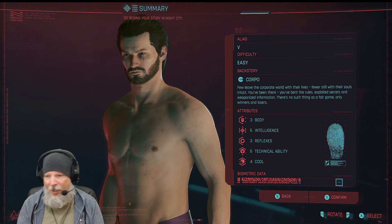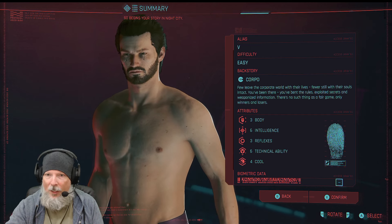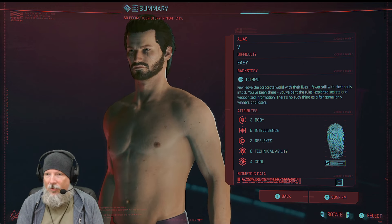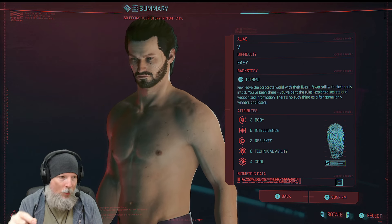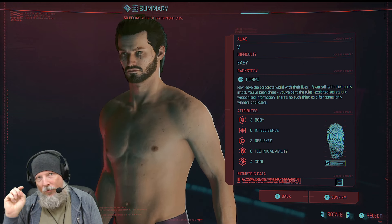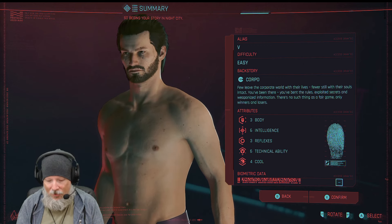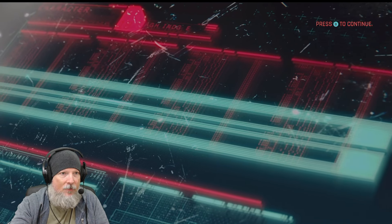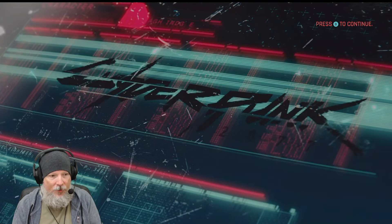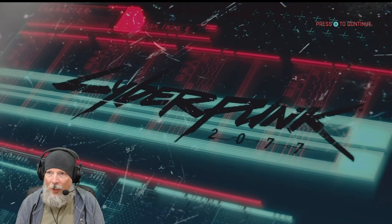Originally my plan was to play through as a Nomad again because I really like that background, but a few people in the community suggested I at least try the Corpo background, so that's what this is. There's a Discord channel down below. I've already created the character. Let me move this screen over here for Streamlabs and let's dive in. I've got V set up. I'm just doing easy — I literally just want to see the Corpo storyline so that when we get to Phantom Liberty, I know what background I want.